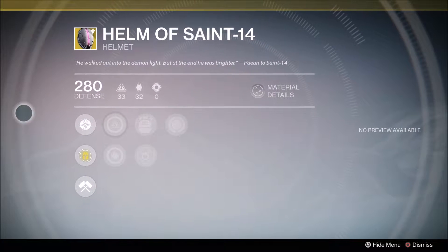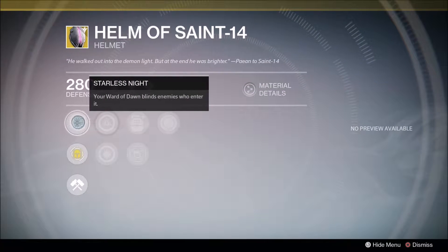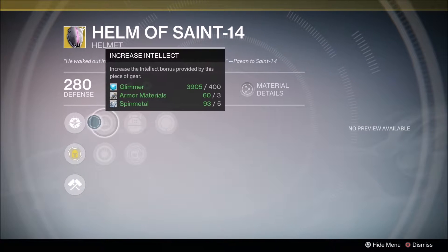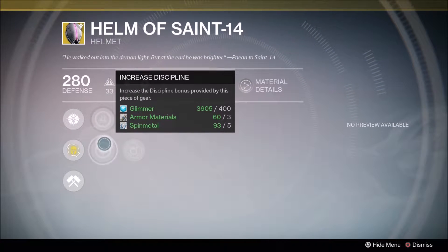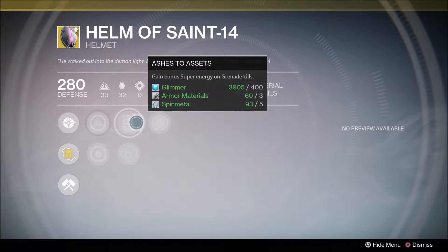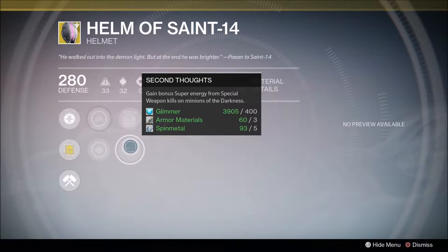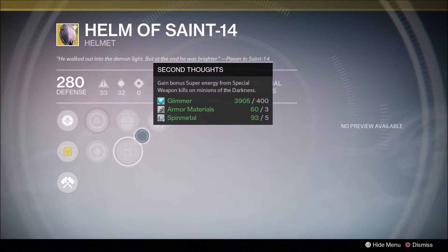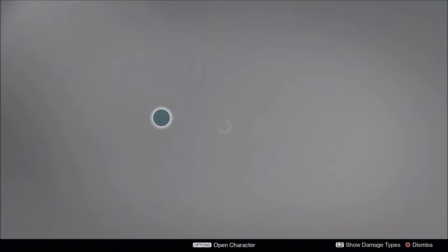We've got Helm of Saint 14 for the Titans. This is for the bubble bros out there. Ward of Dawn blinds enemies when they go into it. We've got Increase in Intellect, Increase in Discipline. We have Ashes to Assets — gain a bonus Super Energy on Grenade Kills. Second Faults: get Special Weapon Kills on Minions of Darkness, and Planetary Health on each orb pick-up.